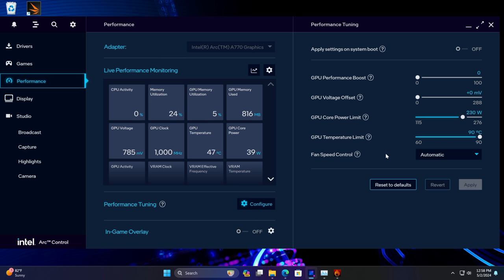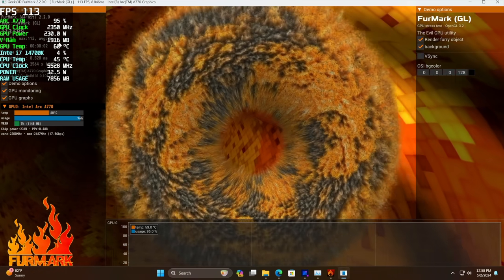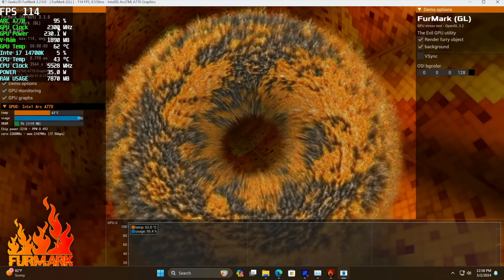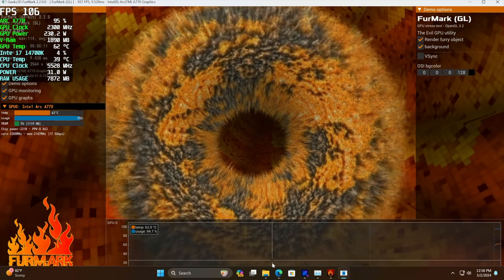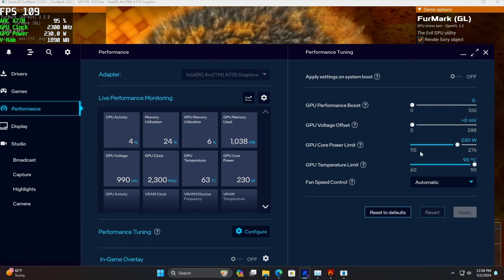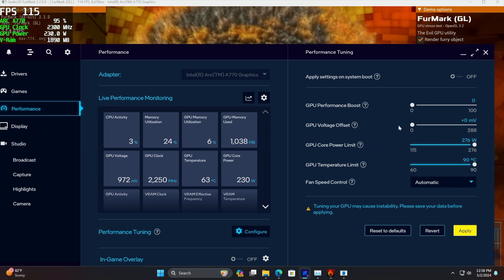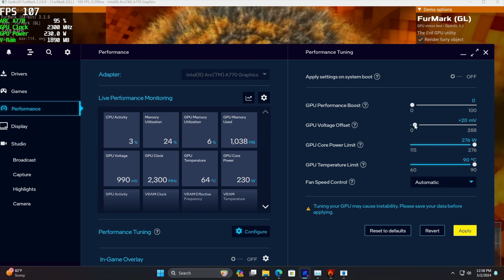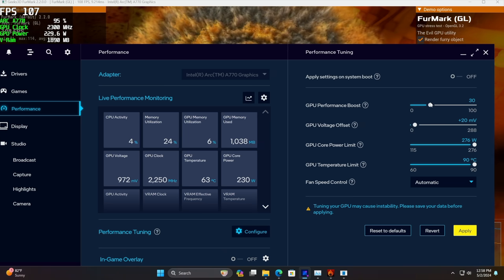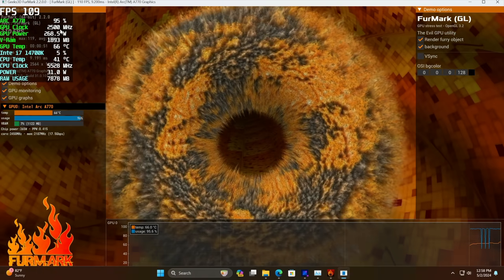I do like overclocking these cards a bit. So real quick, what I'm going to do is just open up FurMark and launch this. Up in the top left-hand corner, I've got Afterburner running. This is our GPU clock stock — we've got 2300 MHz there. But we can get more out of this card. I take the GPU Power Limit all the way up just to make sure we can achieve those clocks. GPU Voltage Offset, I've been going up to around 15 to 20 millivolt plus. And the Performance Boost, I've been taking this up to 30. After applying that, you'll see we now jump up to 2535 MHz.